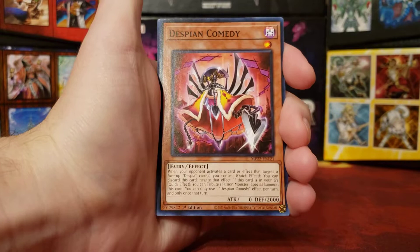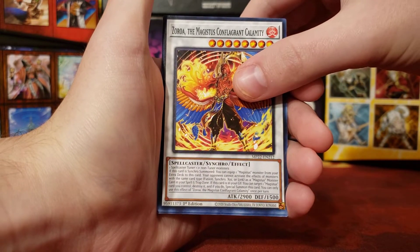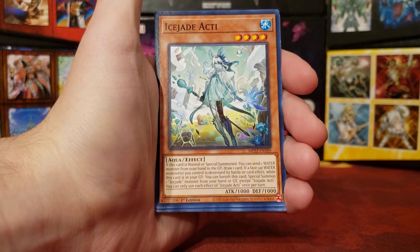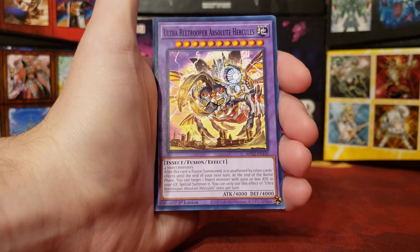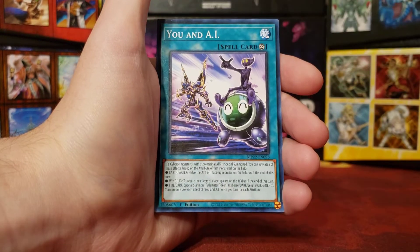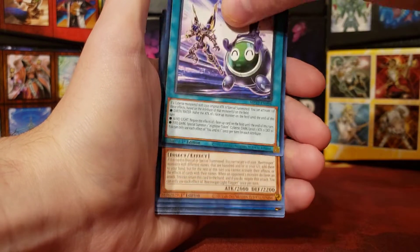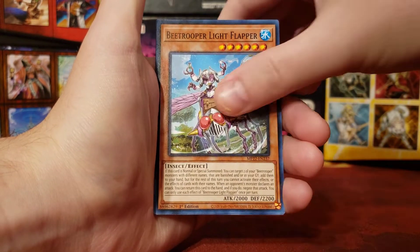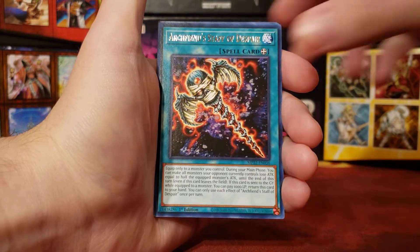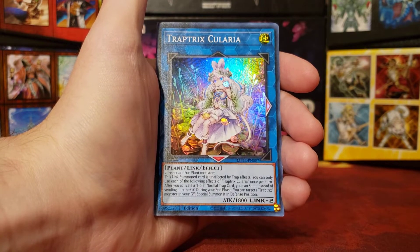So we have Despian Comedy. Zora, The Magistice Conflagrant Calamity. Ice Jade ST. Ultra: Bee Trooper Absolute Hercules — that is a GX name if I've ever read one. U-N-A-I. Bee Trooper Light Flapper. Our Rare is Archfiend Staff of Despair.